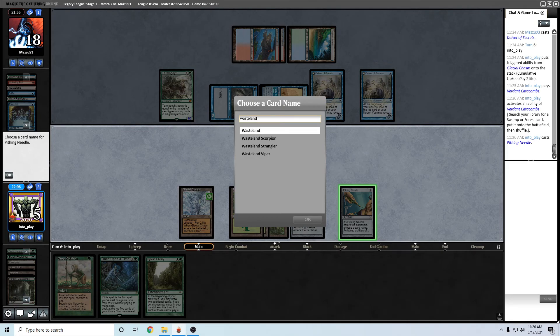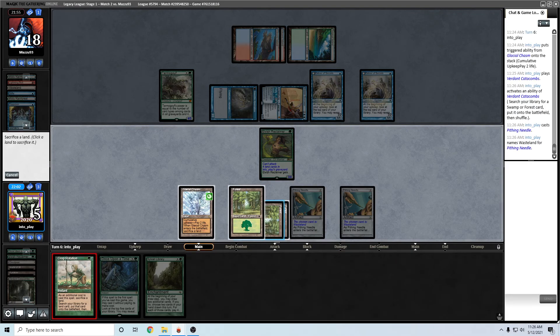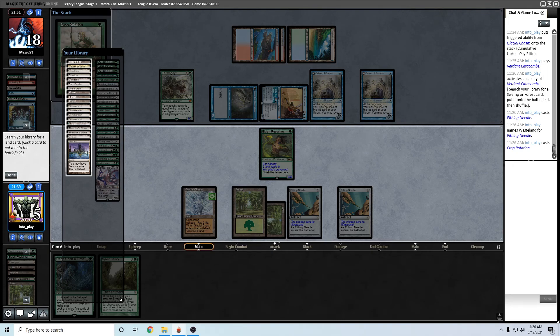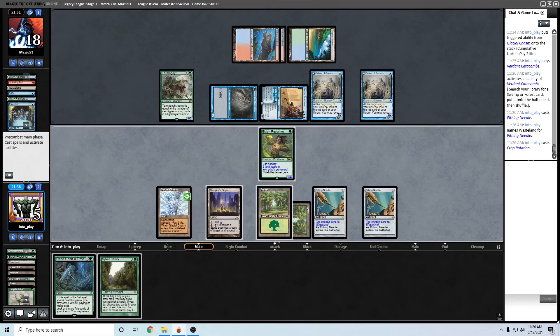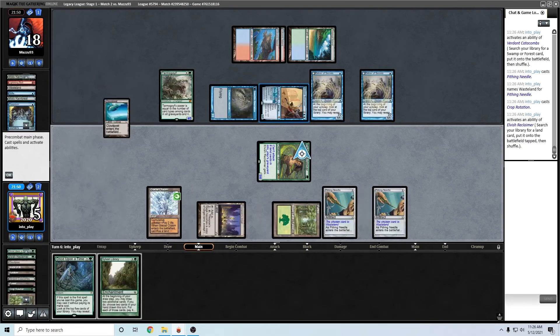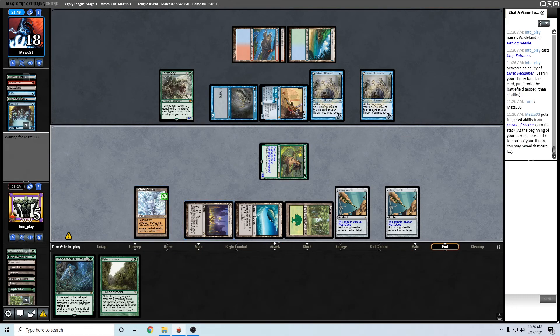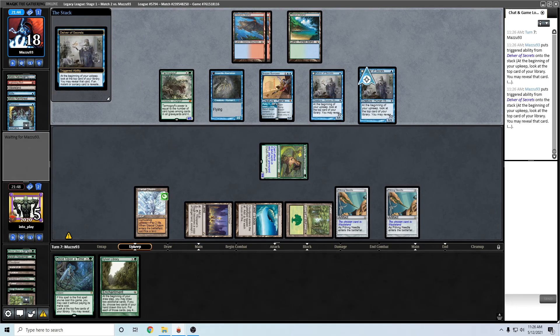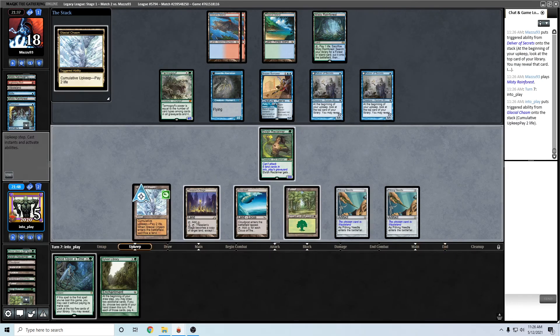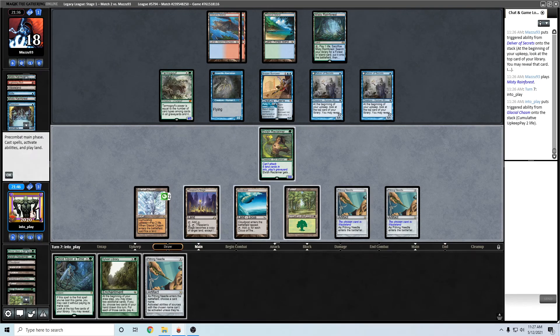I think I should have done the Crop Rotation first in case they Daze here. Let's get a Stage here just so I can have the mana to use Reclaimer, and then I can just go get the Cloudposts right now while they're tapped out and they can't Stifle me. Maybe instead of the Stage I should have gotten another Cloudpost, just to start playing these green cards more easily next turn. If they have Force and Negation this would be so painful.